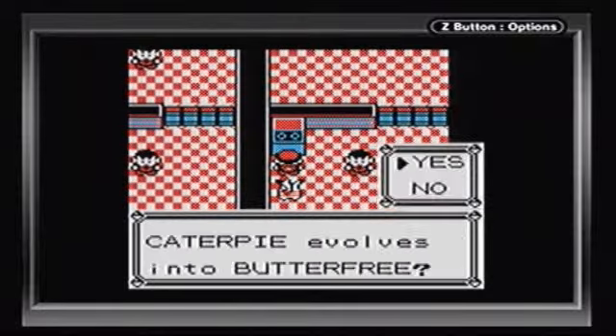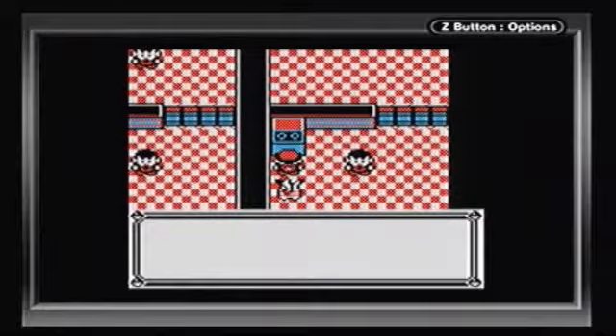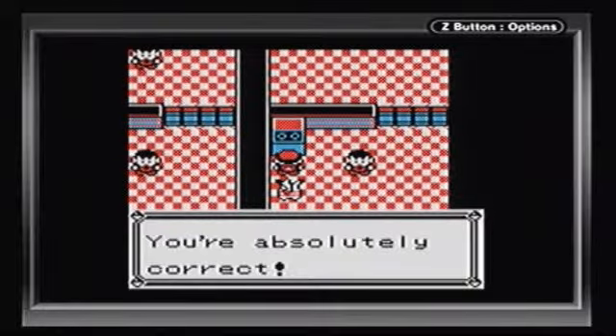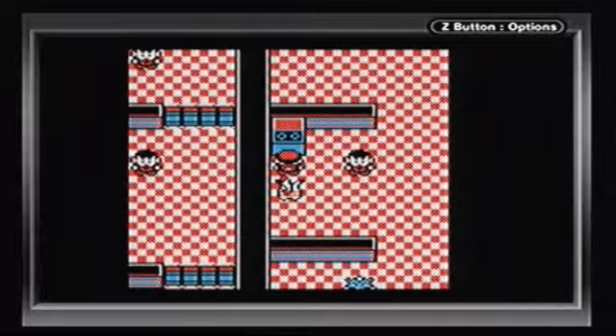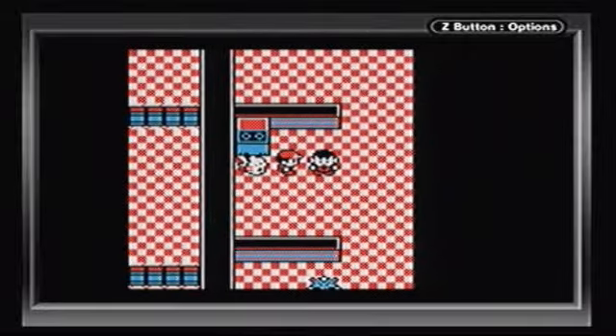The first question: 'Caterpie evolves into Butterfree.' Is this a trick question? Some of these questions can actually trip you up a little bit - it says 'evolves into Butterfree.' Of course it evolves into Butterfree. Let's just answer it. The answer was yes - absolutely correct, go on through. So now that I've answered the question correctly, I can actually skip this trainer. But I'm not going to.